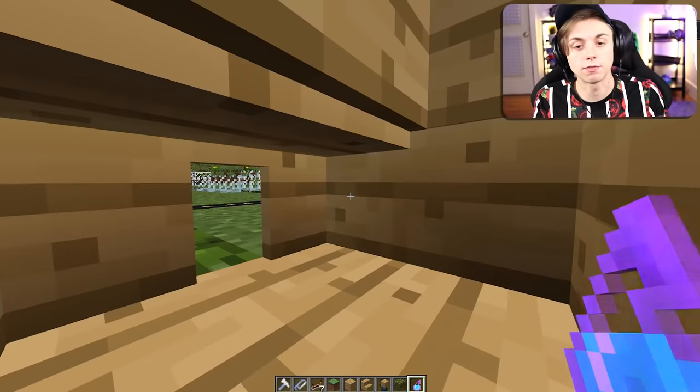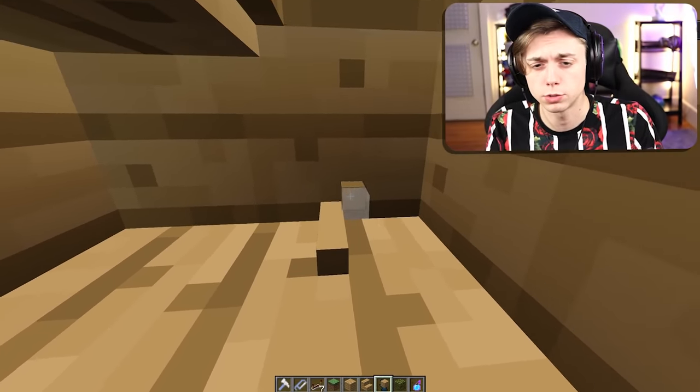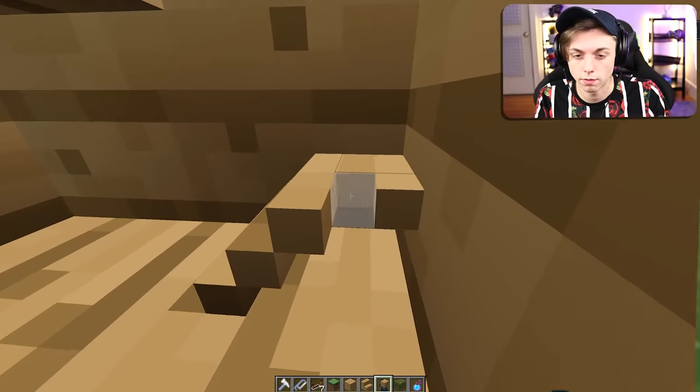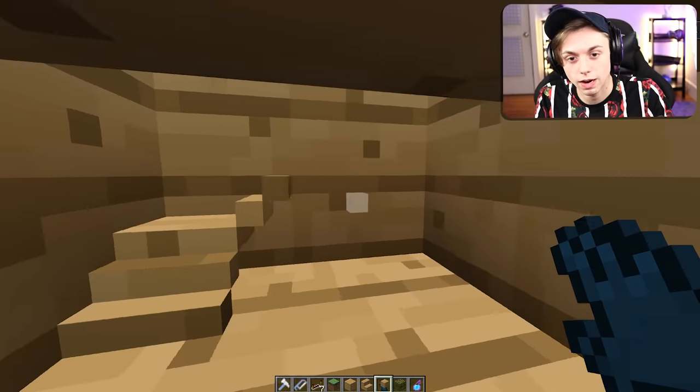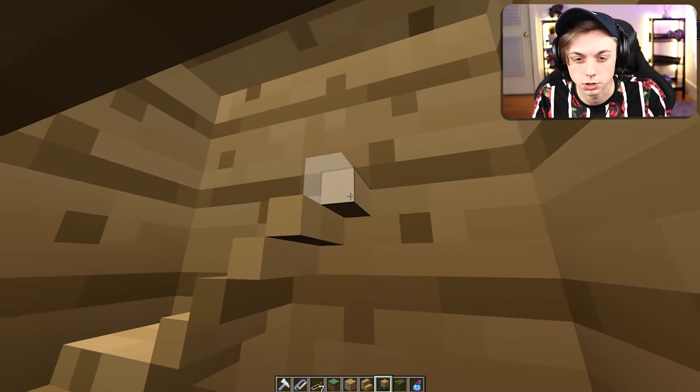The second floor is done — took me longer than I'd be willing to admit. We can start on the staircase, which I think will work. I've built staircases plenty of times in other houses, but this one is going to be different because we have no space to work with. I immediately have to make the staircase three blocks wide instead of the usual four.